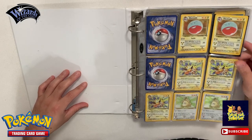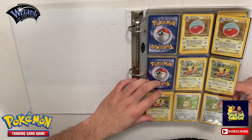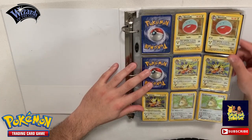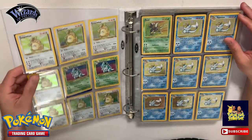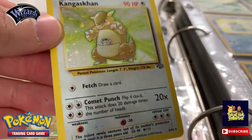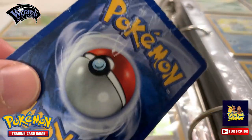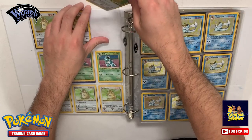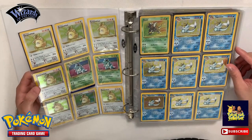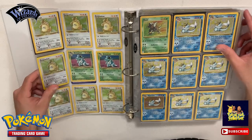We start off over here with a couple Jolteons, Electrode, and everything from Jungle - a couple Kangaskhans. These are not in the best condition; I've had these stored for years, just bringing them out now. As you can see, this lovely Kangaskhan is pretty damaged. We have a lot of Kangaskhans. This binder is sorted just randomly, so we have Nidoking over here, a couple more Kangaskhans - these are all Jungle.